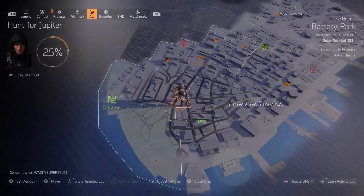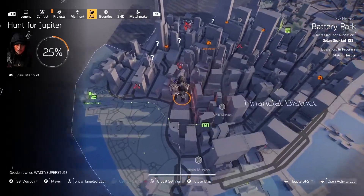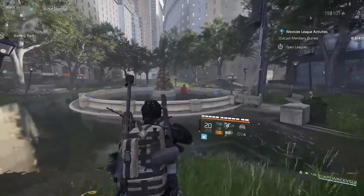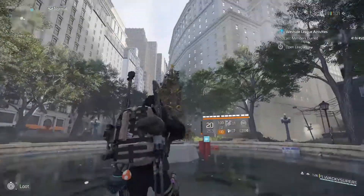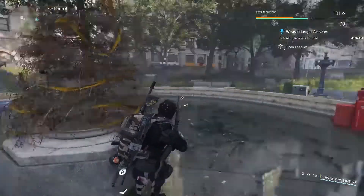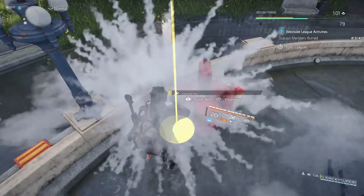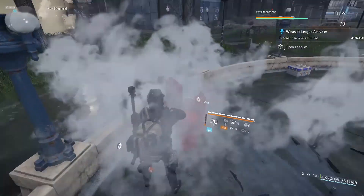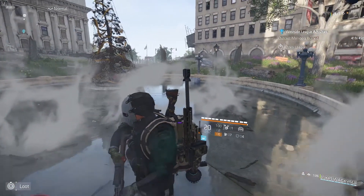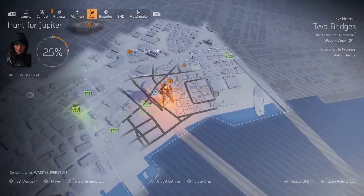The fourth and final Christmas tree is in Battery Park west of the Wall Street mission, in a small triangular grassy area where a whale boss sometimes spawns. Shoot its star — you'll hear a detonation countdown sound. Then go to the nearby gas tanks, interact with the presence, and pick up a console key. You'll be surrounded by smoke to confirm it worked.